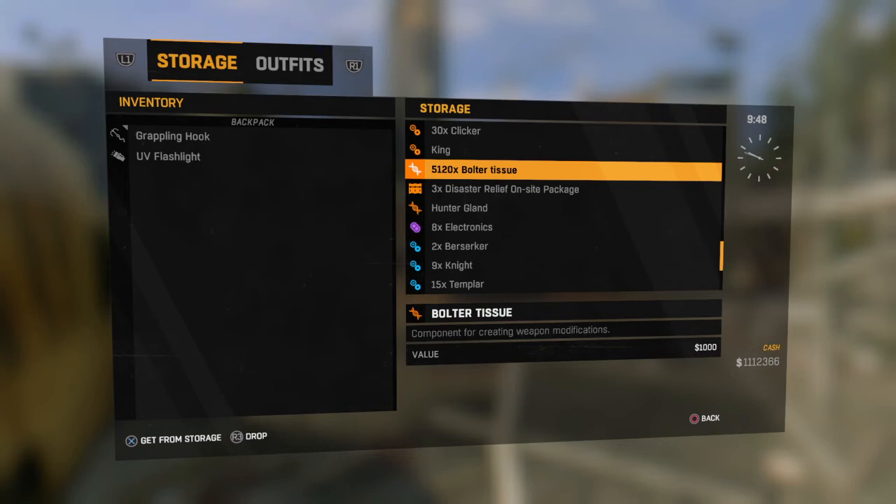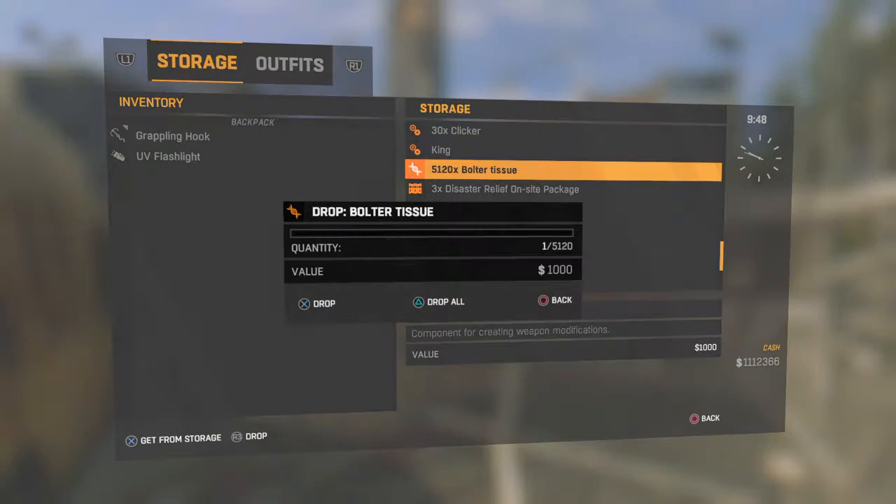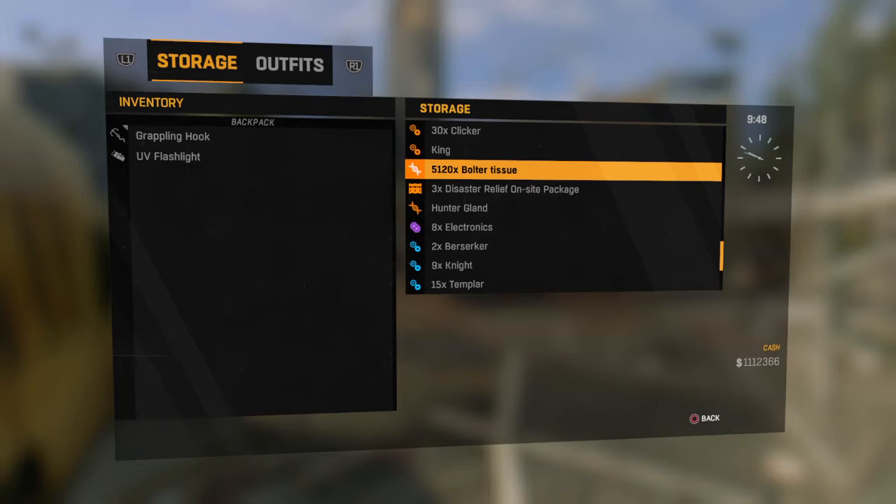Go to the item that you want to duplicate and push R3 to drop it, then push triangle for all. Immediately push circle. Now, when you're in here, do not use your joystick — do not go back to backpack. Make sure that you push right and then up or down. If you push left to go back into your backpack, the whole game will glitch out. So make sure once you do that, you only drop one item. You can drop that whole stack of bloater tissue just like I did, then immediately push circle.